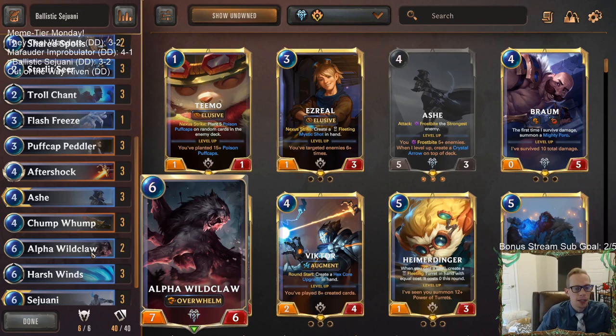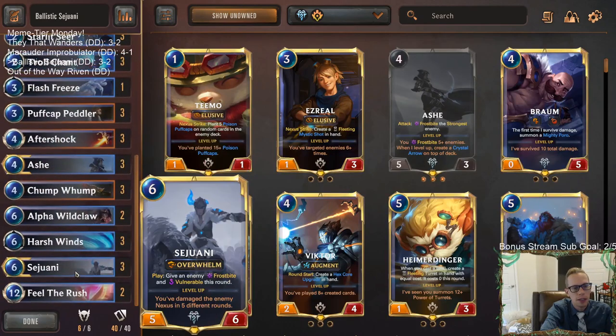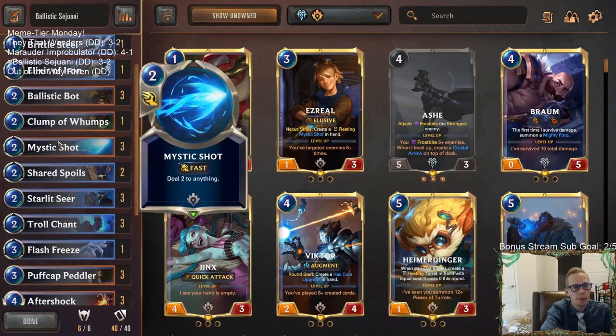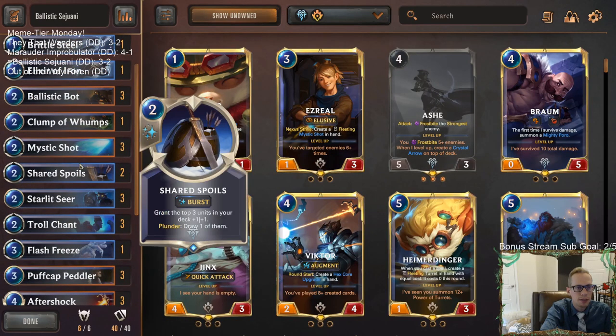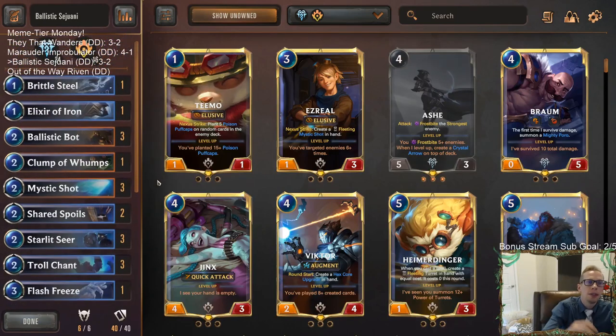Ash was really impressive with Sejuani leveling up and frostbiting everything. Maybe we don't need Alpha Wildclaw — those late games seem fine anyway. I love Harsh Winds, but instead of Alpha Wildclaw maybe we play an additional Flash Freeze, Brittle Steel, or Clump of Lumps — these low-cost cards. The aggro matchups are where we're going to struggle the most, and we don't really need Alpha Wildclaw against aggro. We really need that leveled Sejuani plus Mystic Shot to frostbite their stuff.